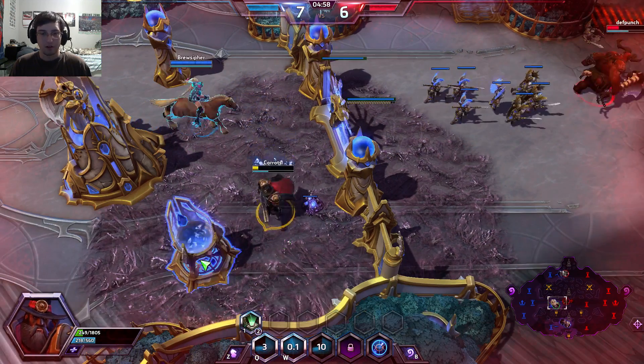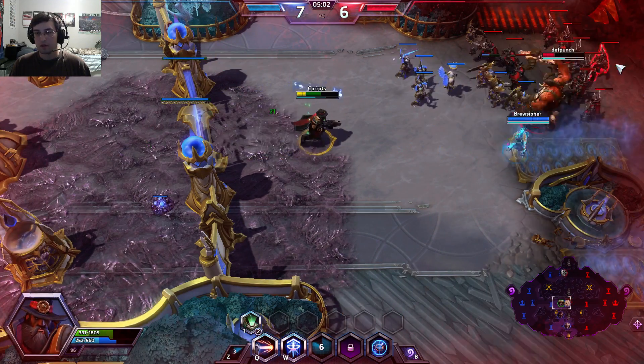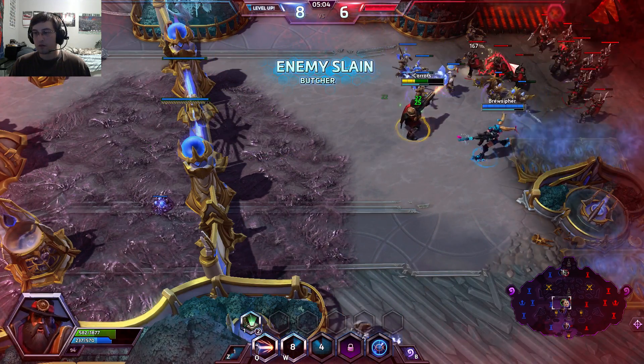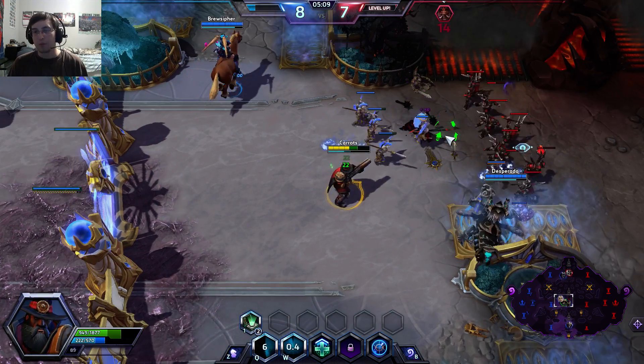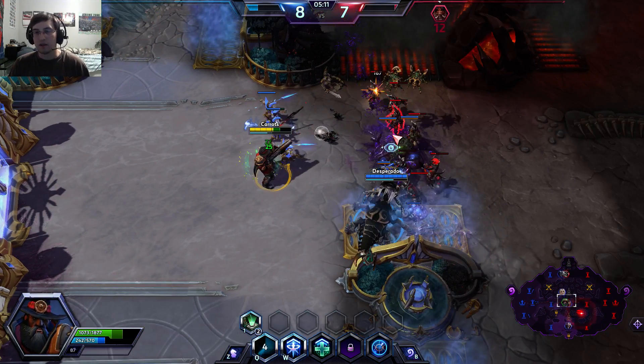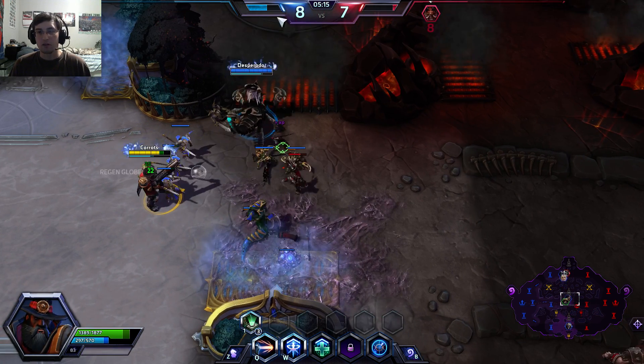I was able to get away from Butcher there, luckily. And our Nova was able to take down Butcher. Now we're split back up into three lanes, so we're getting XP from all of these minions, and that's going to help us continue to gain levels on them.